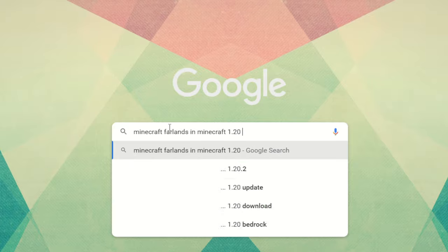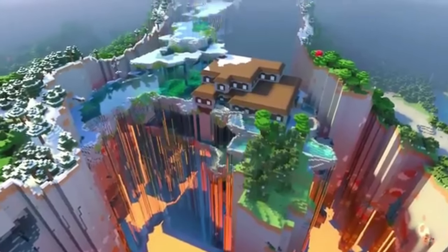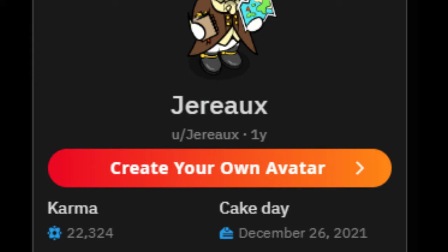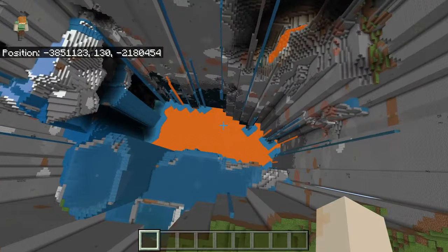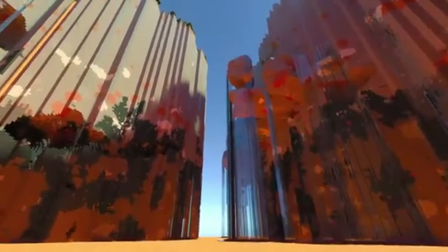After doing a 5-minute Google search, a version of the Far Lands actually still exists in Minecraft Bedrock Edition. Found originally by Reddit user Jerax, and showcased in a Minecraft in Chill video, it shows huge gaps in Minecraft's terrain generation that lead to massive lava lakes close to bedrock. This was something I had to see for myself.